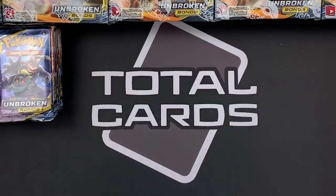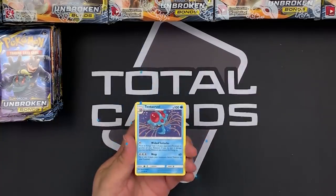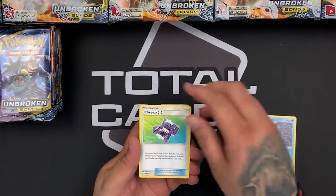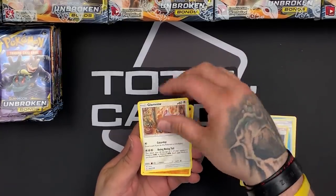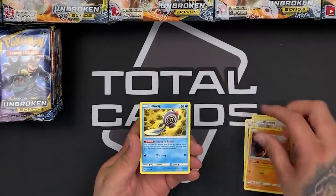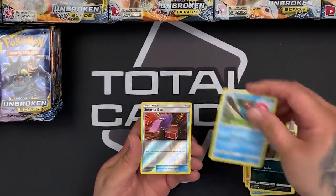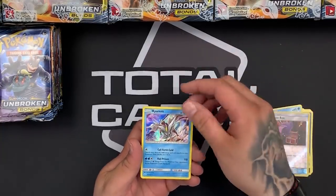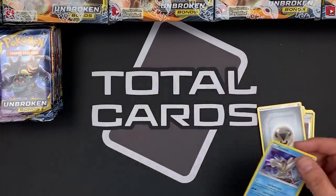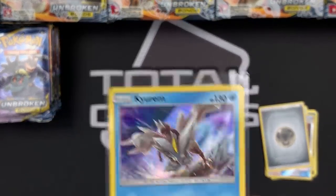Our first pack — oh my gosh, the first card is Tentacruel! Yes, I love it. We've got Poki 3.0, Mullain, Glimmow, Diglett, Poliwag, Inkay. The Tentacruel looks so awesome. Our reverse is a Surprise Box and our rare is a Keyroom Holo. Wow, that is awesome. Love that card.